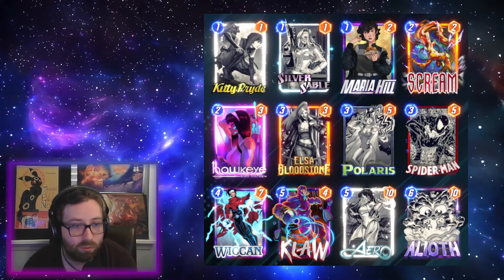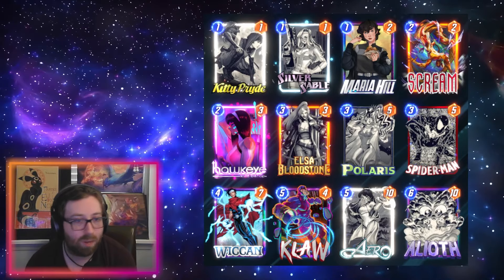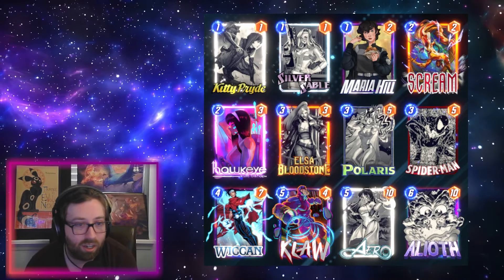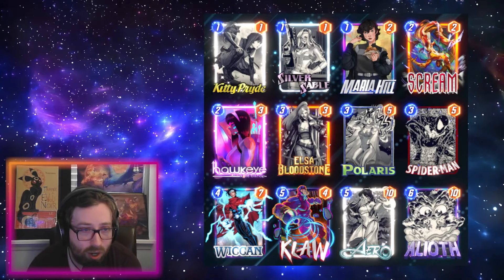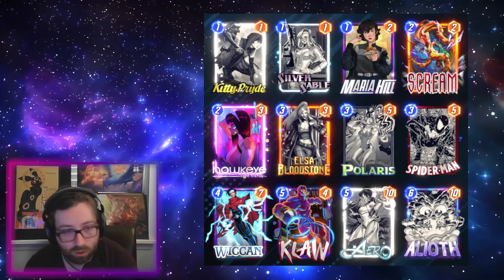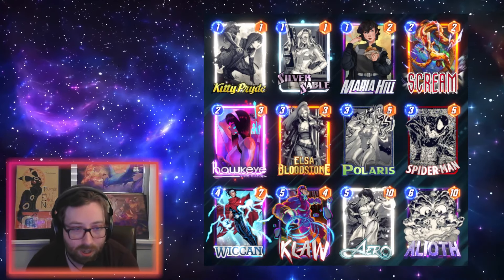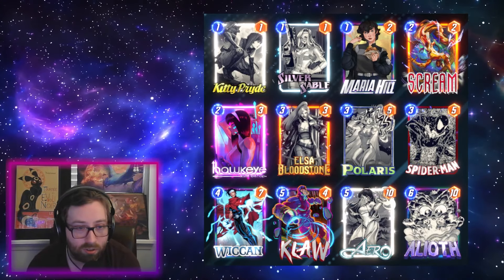Next up we have a Wiccan deck. We're rocking the traditional Wiccan core with a good critical mass of one-drops. Maria Hill helps guarantee having that turn two play so we can get Wiccan out and get that extra energy ramping. Kate Bishop also helps with that, giving us more Arrows to fill out our curve. Since we have a lot of cheaper cards it's easier to get value off Elsa, and Polaris, Spider-Man, and Arrow again act as our main activators for Scream. Once they clog you up on a lane, Claw can steal some cubes versus clog decks fairly easily.